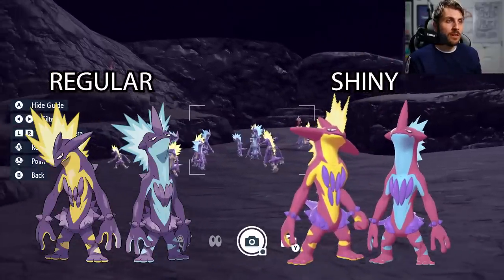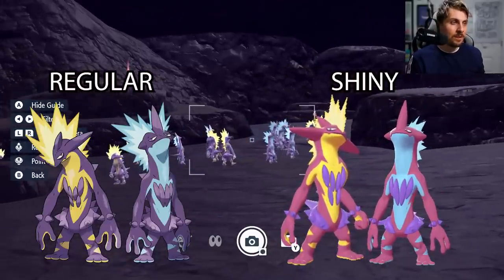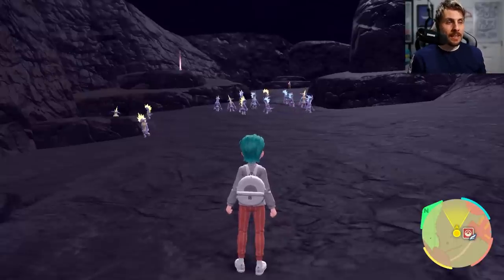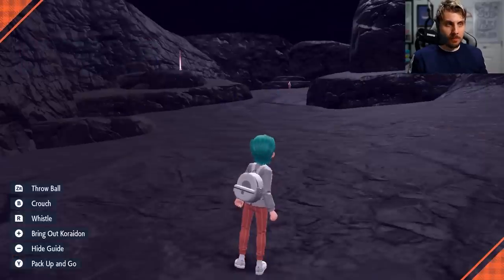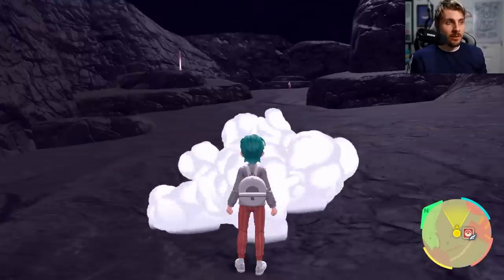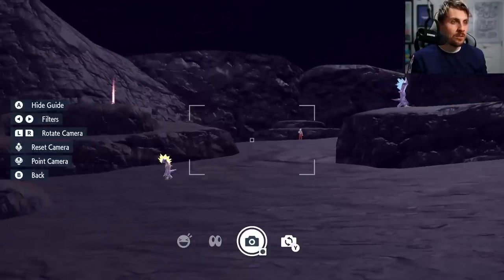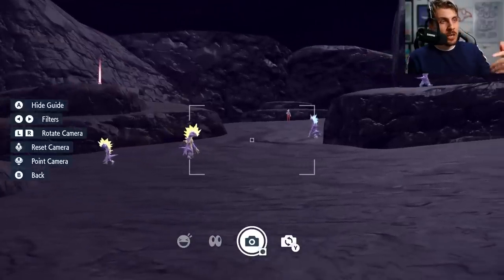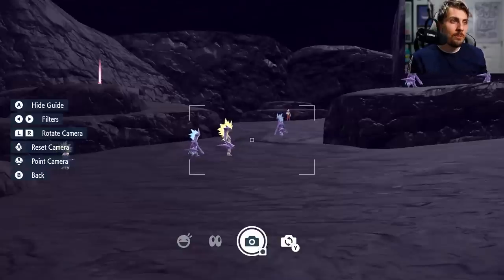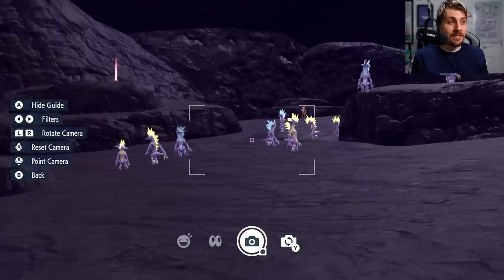I'll put a picture of both Toxtricity shiny variants on the screen for reference if you are doing the shiny hunt yourselves. Once around 15 or so spawn in, that is going to be the limit — you're not going to get any more. At this point, just set your picnic up, it'll despawn everything in the area, and then despawn your picnic and watch the Pokemon spawn back in. Take care looking for ones around the edge of the big ledge here, because sometimes they can hide there and make it tricky to spot them.